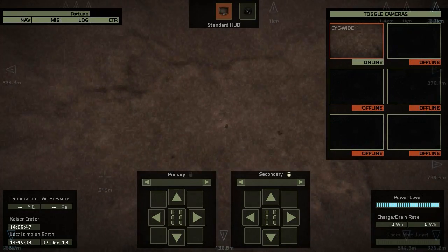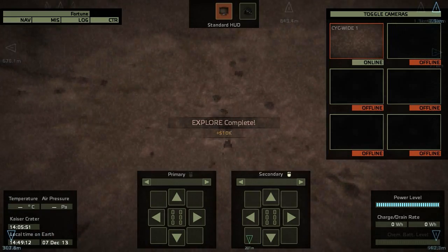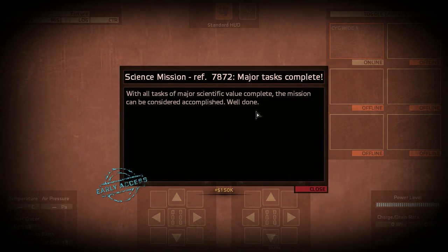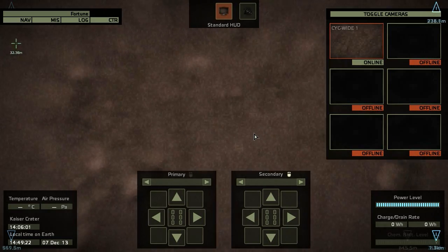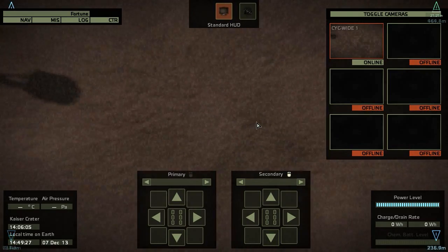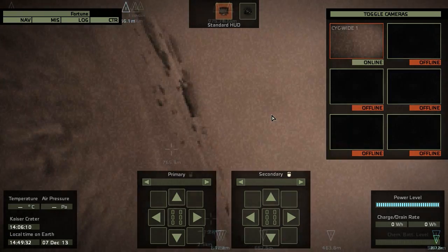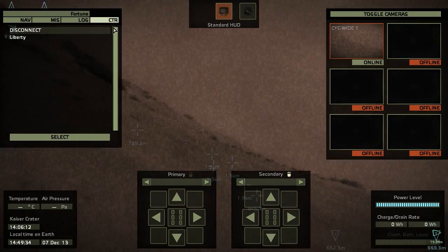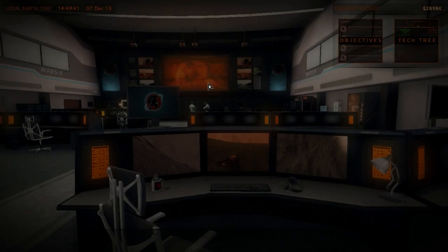I can review my achievements and what I have done in Take On Mars later on. Well done — we have achieved a major task, it is completed. Now we are descending again to the Martian surface. I'm still impressed that the camera survives the impact — it's looking like we're hitting the surface with the camera and it's impressive that it survives the landing. Let's disconnect again and launch our final probe for the Kaiser Crater.